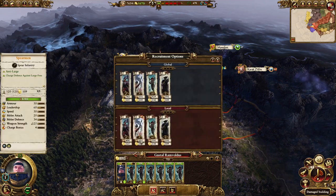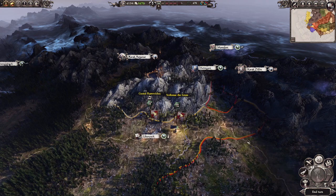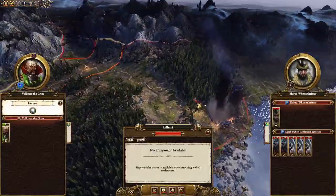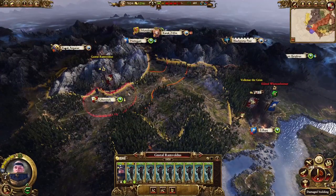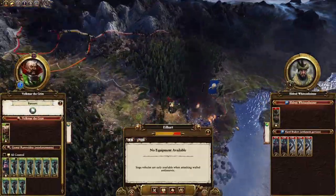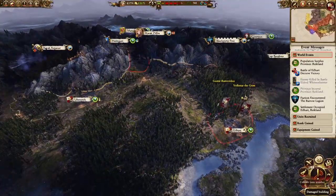If you want to conquer all of Reikland in four turns, then you occupy Ubersreik, transfer all your troops into the Lord occupying Ubersreik so they can get some extra replenishment, and recruit three more units. Then next turn, move on Isleheart. Take Isleheart — you can auto-resolve that battle — and then you'll have conquered all of Reikland and consolidated the province.